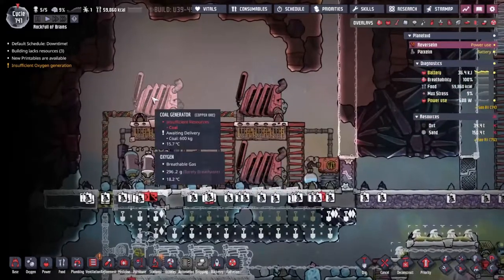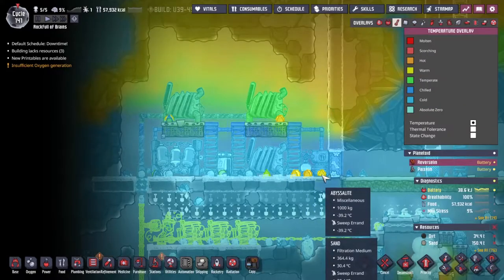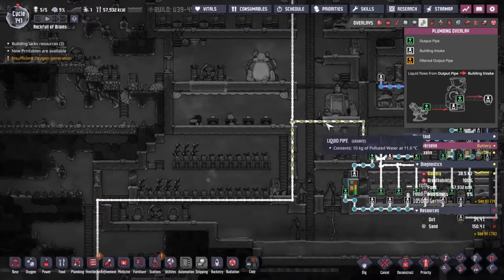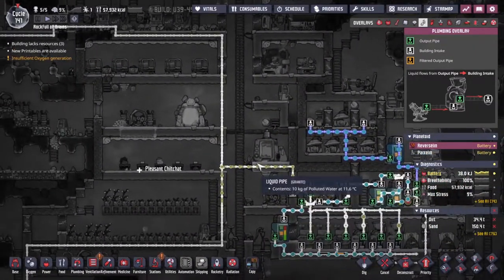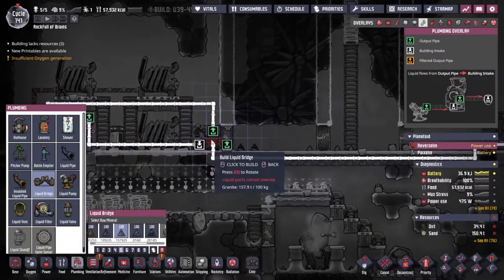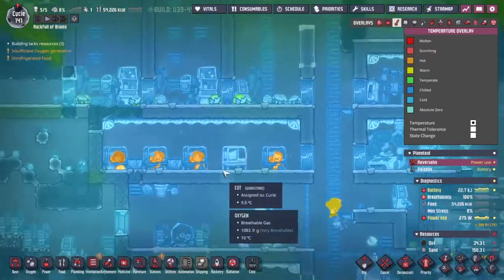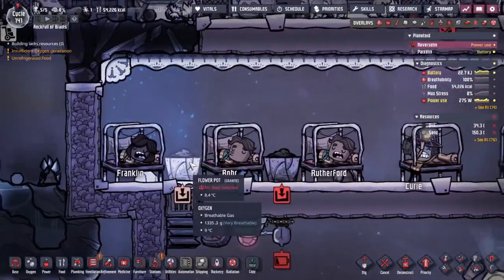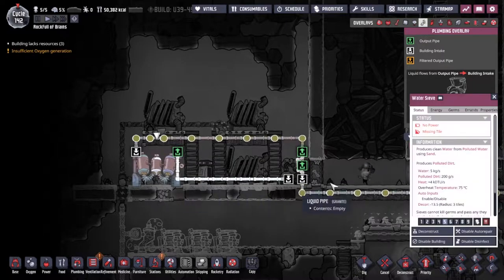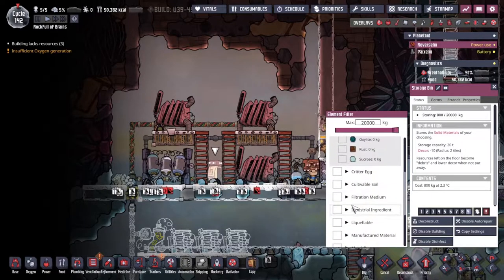One of the horrific side effects from burning all this coal is of course a lot of carbon. The way to get rid of it is the carbon skimmer, but we do need a bunch of water piped in. I've already made a line coming up from the pump at the bottom. Looks like we're about to run out though, so we need another line. We could also get some sand delivered here since that guy needs sand too.